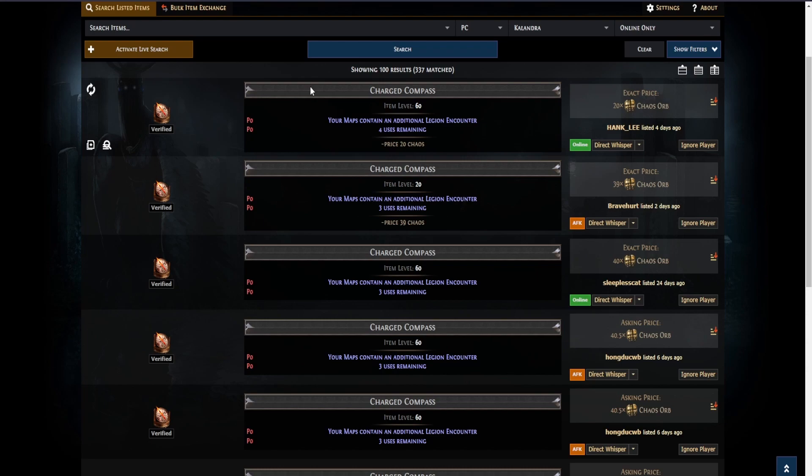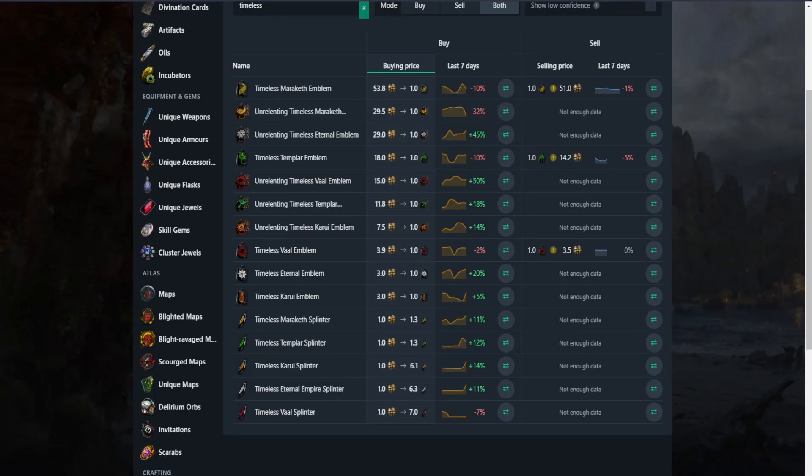What league-specific items drop? Timeless splinters that can be converted to timeless emblems, and if you are lucky, complete timeless emblems. You need at least two of them to enter the Domain of Conflict. Unrelenting emblems can only drop in the Domain of Conflict. And incubators.